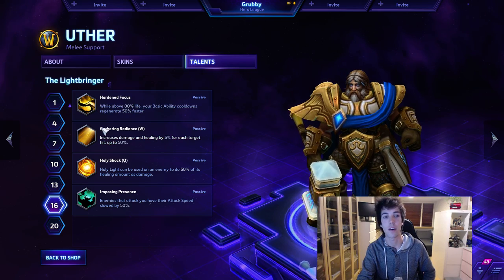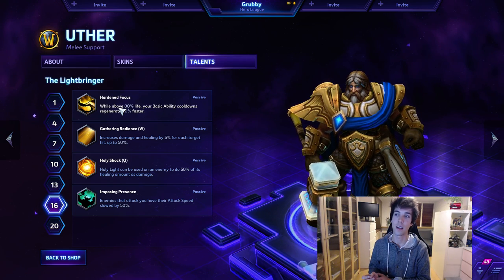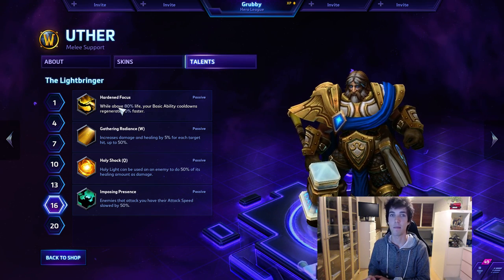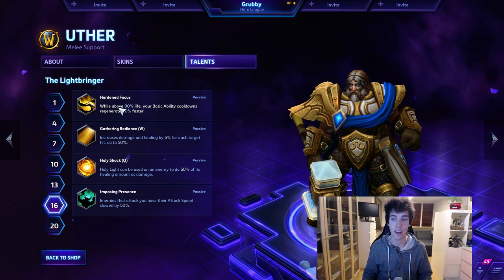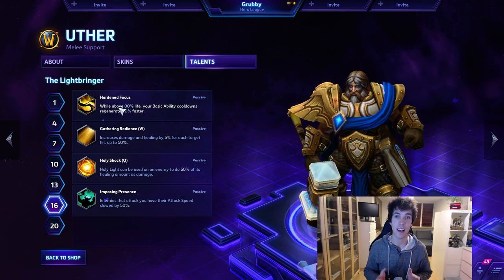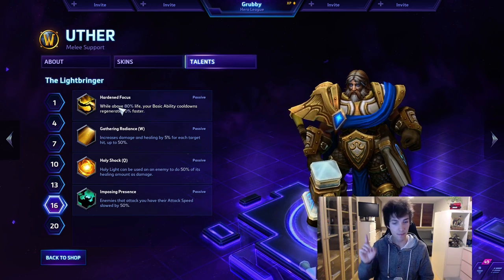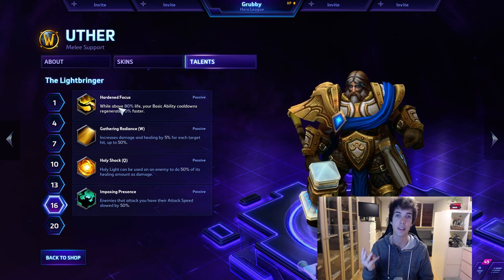One more thing not everyone knows: when Uther dies and enters spirit form, he doesn't have HP or mana costs - you can always cast all your spells. Also, the game interprets your health as 100% while dead, which means you have the Heart and Focus cooldown reduction bonus the entire time you're in spirit form. Instead of one wave of Radiance, you can cast two while dead, plus three Holy Lights and three Hammers of Justice.